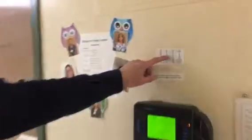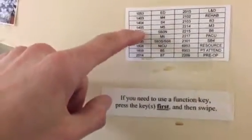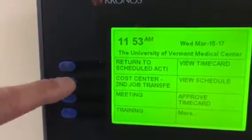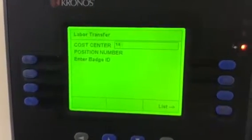Kronos is now more easy for us to use. Once we identify the floor that we're on — McClure 5, 1405 — we come down here, we hit cost center, the screen will change, and we'll put in our 1405.